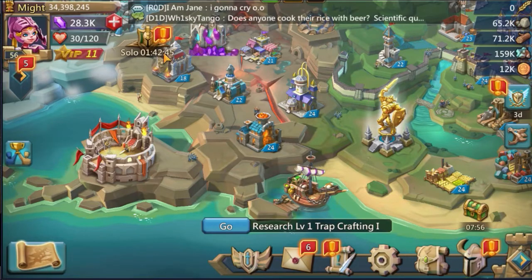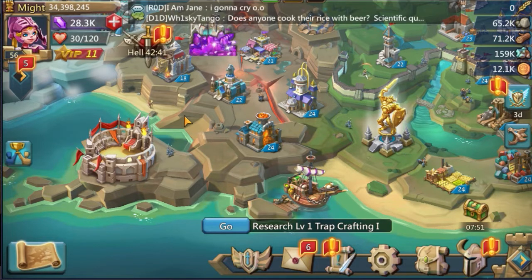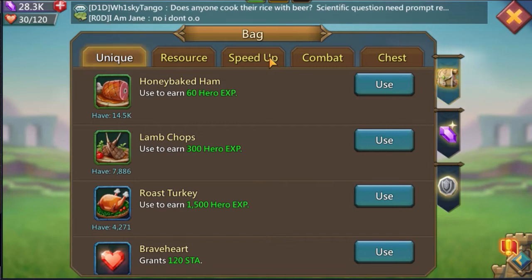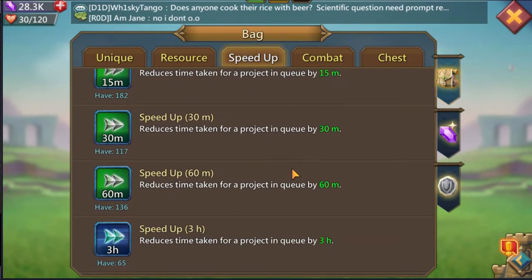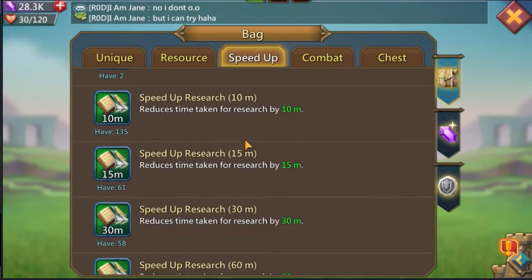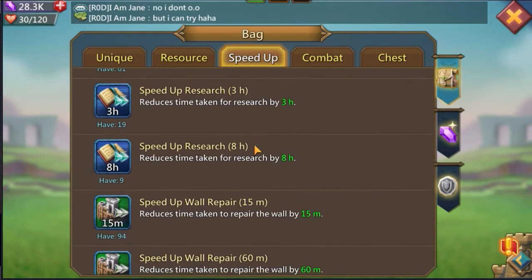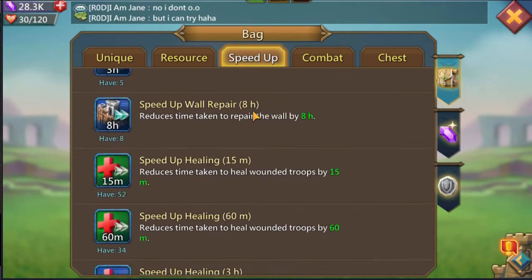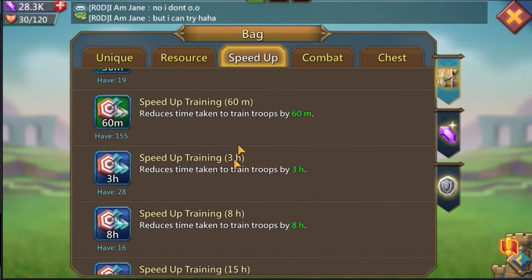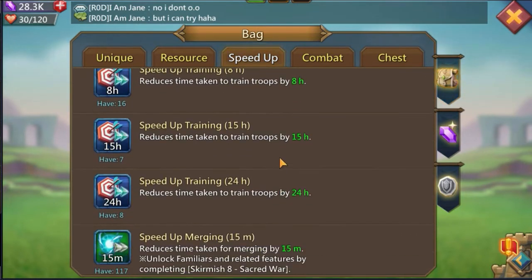Last time, about three weeks ago when I updated this account, it was around 23 million almost going on 24 million. But for the past few weeks, about 10 days of those we had a 30% off discount on research, so I spent all of my speed ups toward pushing to T4. Now I don't really have much left — just one day of speeds — and the research speed ups are low as well. I did not use any speed ups for training because I don't plan on having a lot of troops on this account.